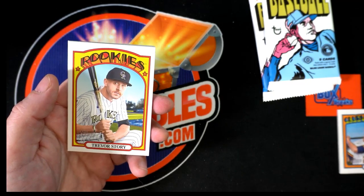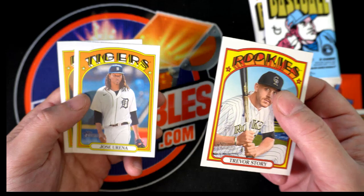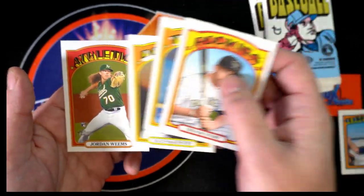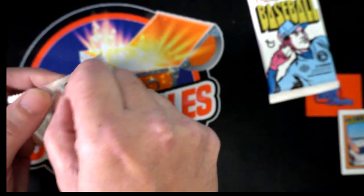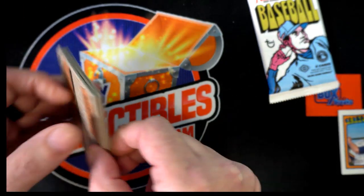Very nice, and you have Trevor Story — where's he gonna go, where's the next chapter in his story? Jordan Weems. Next pack.